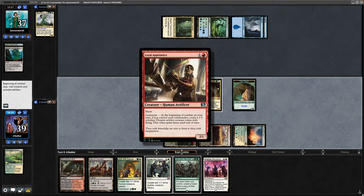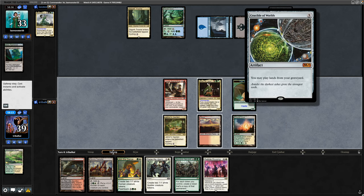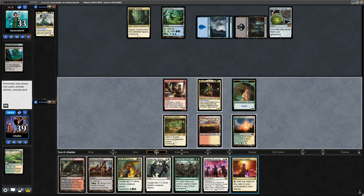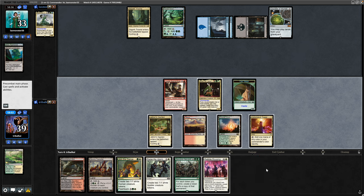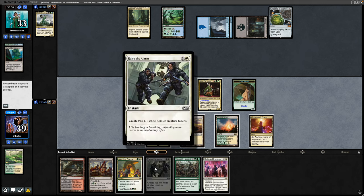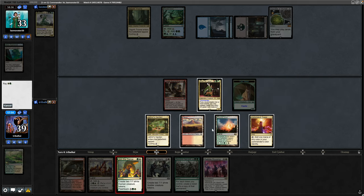The Loyal Apprentice triggered - instead of making a Thopter, it's making a hasty cat token. Opponent plays Crucible of Worlds but didn't play a land from the bin, so I'm assuming they played one from hand. Holding up blue mana. That is a Command Tower for us, so I'll throw that out and go for Join the Dance, then hold up Raise the Alarm during my opponent's turn because I don't want to completely play into a board wipe.